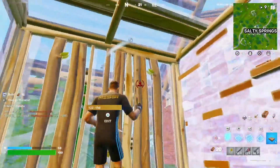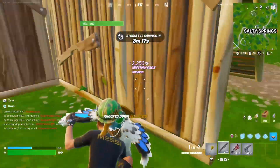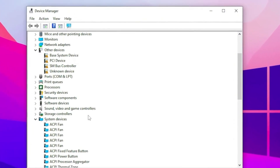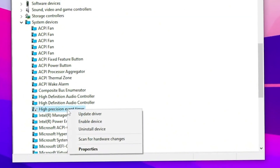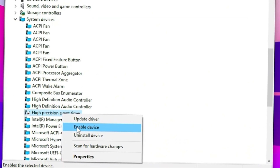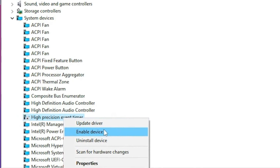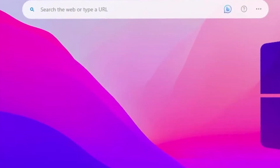Go to Windows search, search for Device Manager, and open Device Manager on your Windows 10 or 11. Once you open Device Manager, scroll down and find the High Precision Event Timer. Right-click on it and disable this device. I already have it disabled on my Windows, so if you haven't done it yet, simply disable this device on your PC. After that, close out your Device Manager.